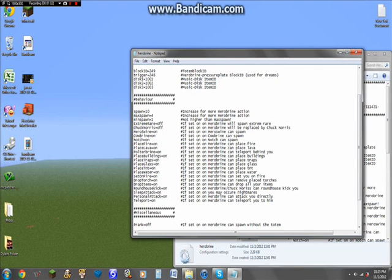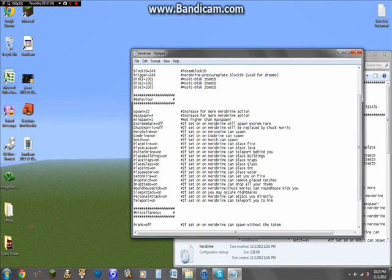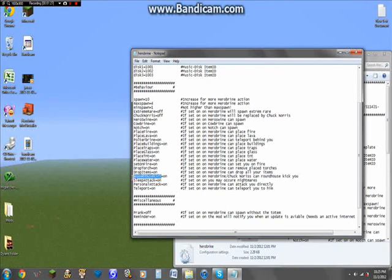This shows you different behavior options. You can set the spawn — increase for more Herobrine action, back spawn, increase for more Herobrine action — and it shows all the different things it does. Say you wanted to add Chuck Norris — you press on and replace Herobrine with Chuck Norris and he can roundhouse kick you. It says if set on, Herobrine slash Chuck Norris can roundhouse kick you. So he can actually do that.